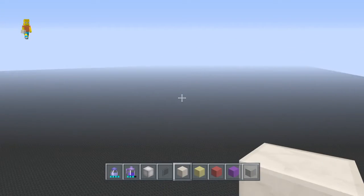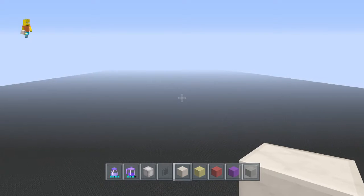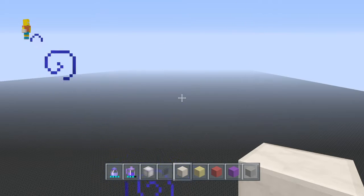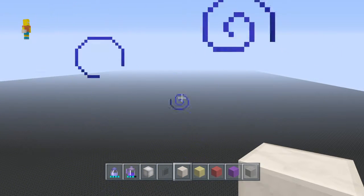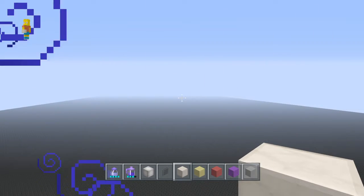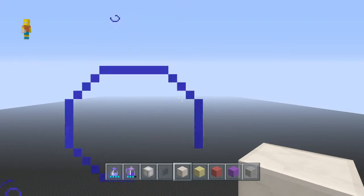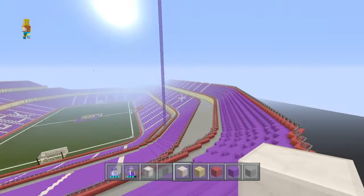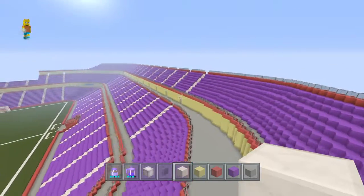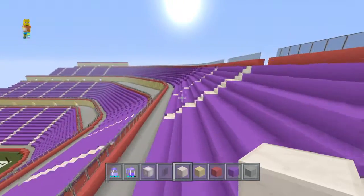I'm back with another update video of Lost Ashley's, and today the update is going to be the factory we're building and the stadium progress, which is going very good. The third tier is complete — this only got completed a few hours ago.